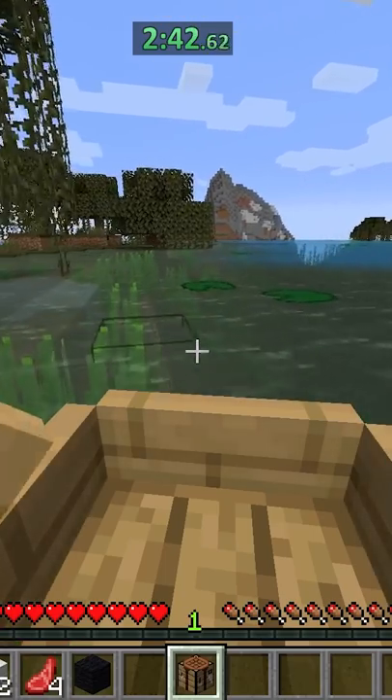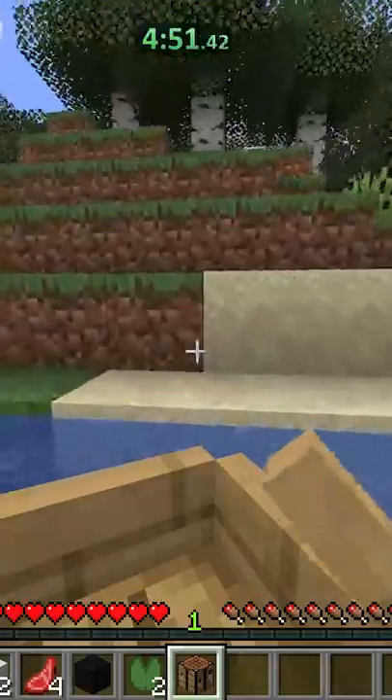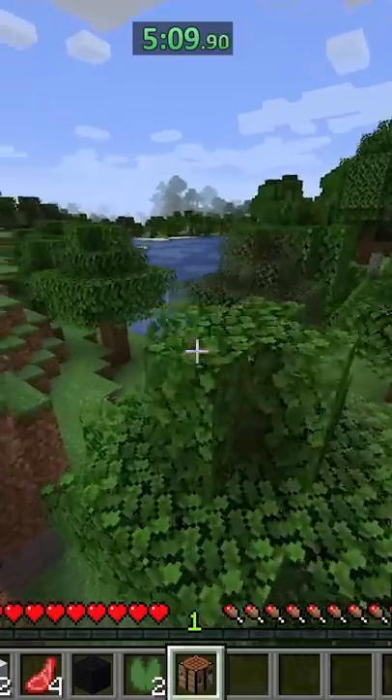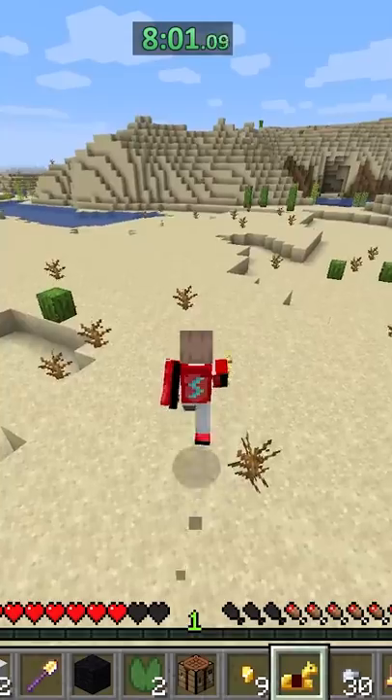So I decided to do the next best thing, which was to jump off at a forest biome to try and find a desert, because it spawns right next to it. Eventually I ended up finding the desert, but then I ran out of food so I had to eat some.